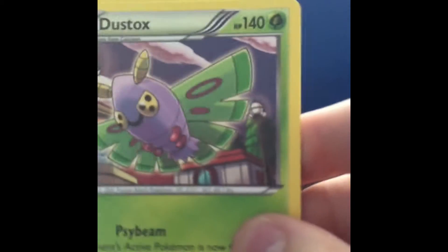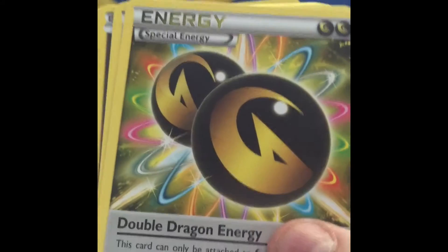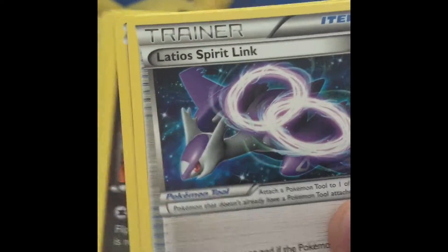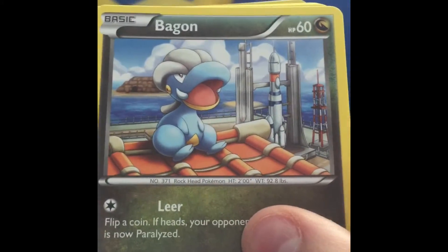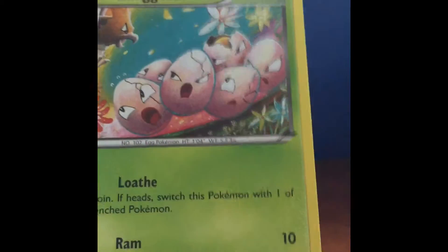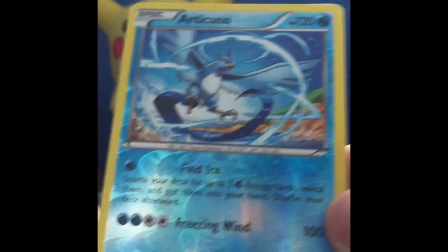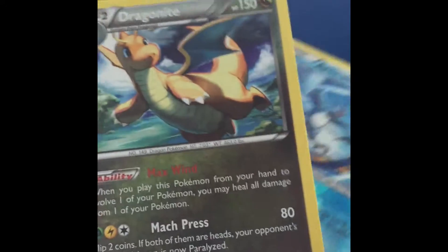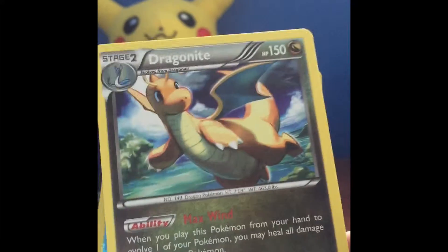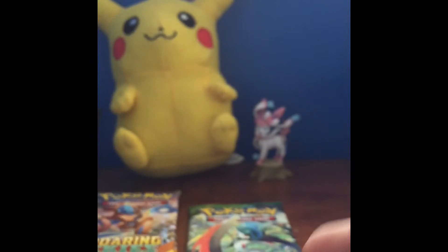Pack three: Dustox, another Double Dragon Energy, Glalie Spirit Link, Fletchling, reverse holo — a Glaceon, electric Taillow, Exeggcute, reverse holo Articuno, and a Dragonite. Not the exact dragon I wanted, but it's still a very cool art.